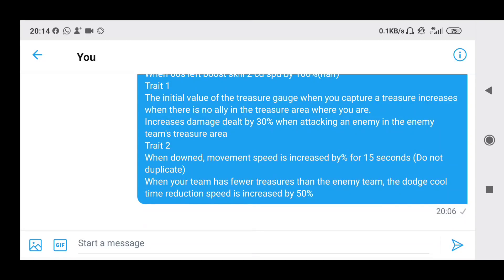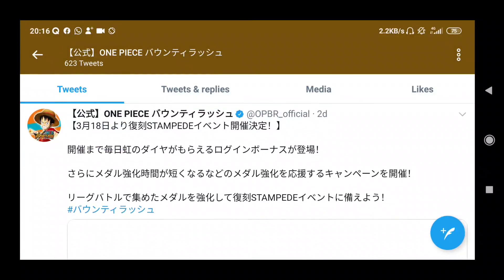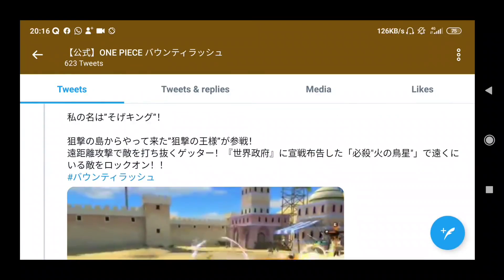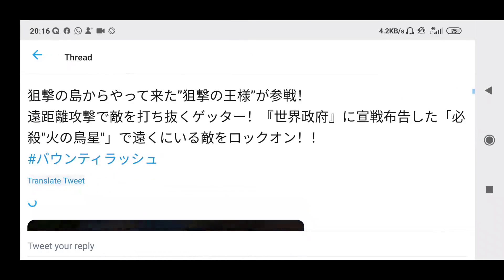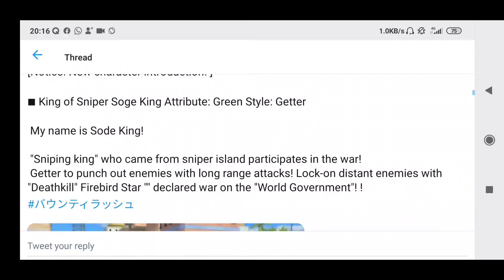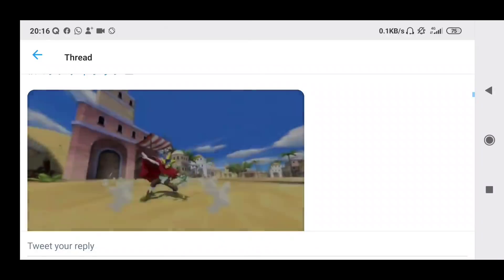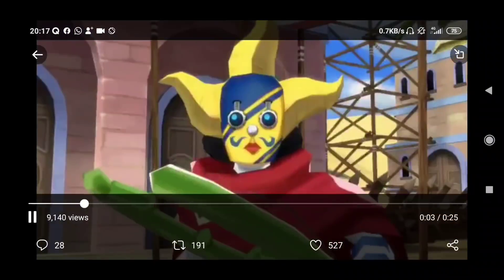Without further ado, let's get to the gameplay. Usopp is actually a green runner and Kaku is a red runner. Let's look at some translations because sometimes they give more information on the skills. So Sogeking snipes — get runner to punch out enemies with long range attack, lock on distant enemy with Firebird Star. I'll play the whole video twice so you guys can take a look at it, then I'll share some thoughts on how it looks.